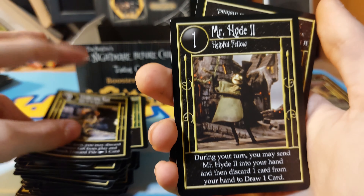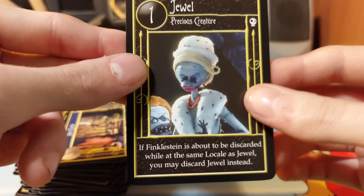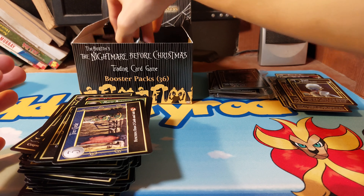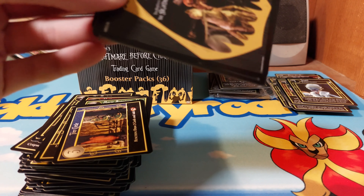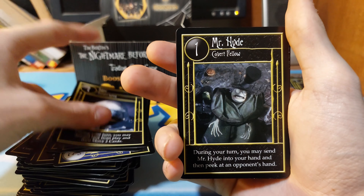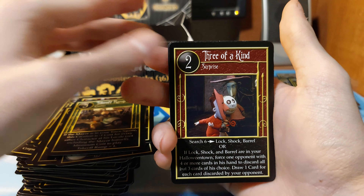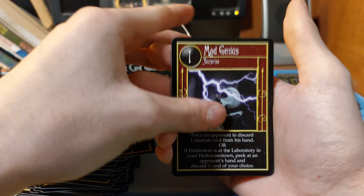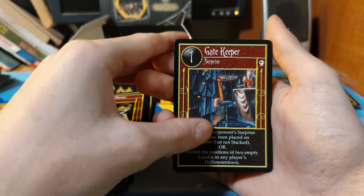Three in total Oogie Boogie foil cards. And we have Jewel Precious Creature - I actually don't remember seeing that character unless it was just one time. Jack Skellington, Accordion Player, Igor, Mr. Hyde, Mellow Trio, Takeoff Ramp, Three of a Kind, Jumbo Treat Bag, Mad Genius, Oogie Dice, Organ Donor, and we have a Gate Keeper.